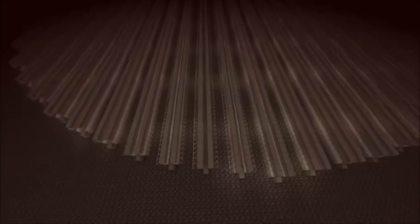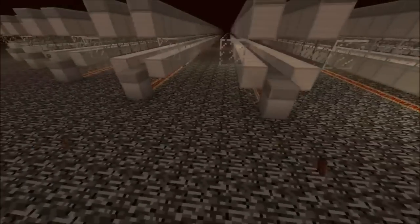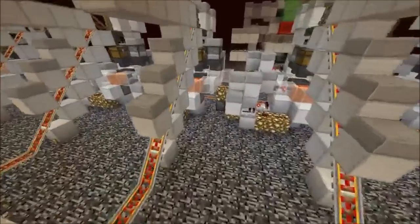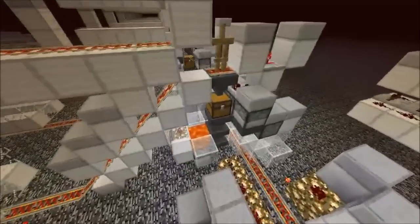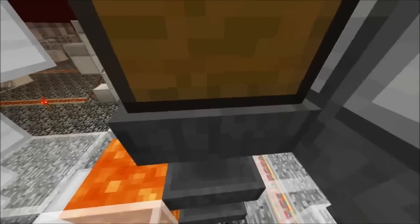If you go down, we have the collection area. We collect drops with hopper minecarts that travel under there and pick all the items up, then unload them in this unloading station. In this unloading station we also filter out all the rotten flesh we don't need.